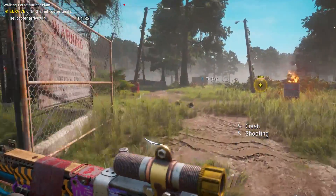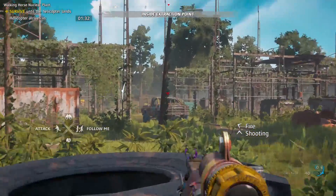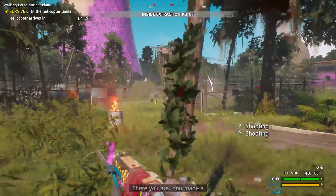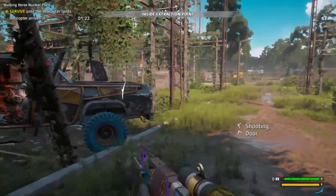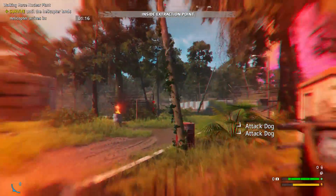We're at the transmitter field near the extraction point. The entrances and exits to expeditions are always random every time you enter one. I'm going to activate Wrath now. You'll see the yellow bar in the bottom right corner — that is your meter. Activate it by holding R3 and then that meter will start to deplete.